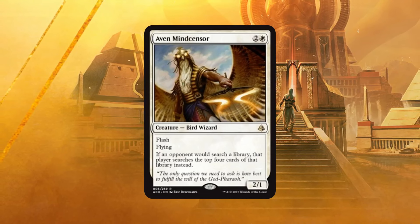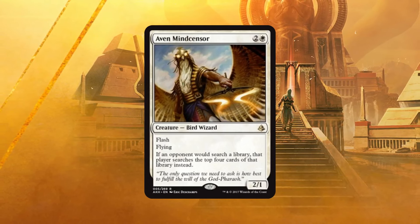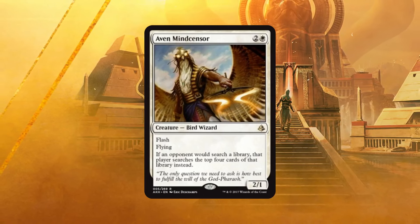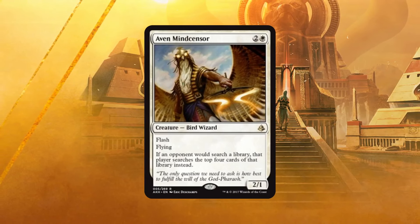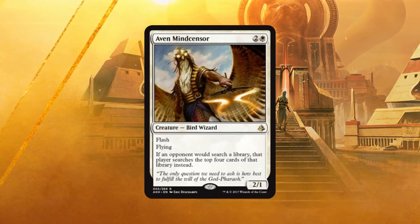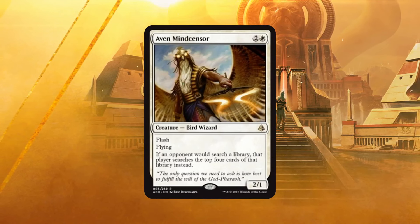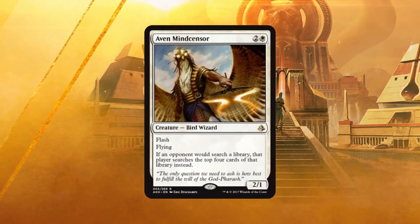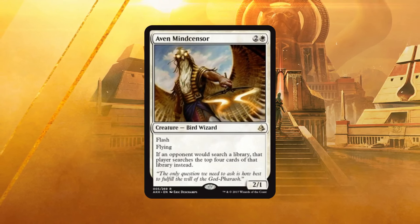Aven Mindcensor is Modern-playable, which we'll talk about, but the big thing is Wizards hasn't reprinted many powerful cards lately. To see a reprint on the level of Aven Mindcensor in a Standard-legal set is really exciting — maybe this signifies a shift back towards printing more Modern-relevant cards in Standard sets. It's seven dollars, so it's a good reprint financially — already a decent start, and that was as an uncommon.